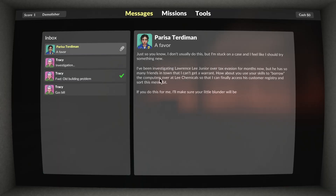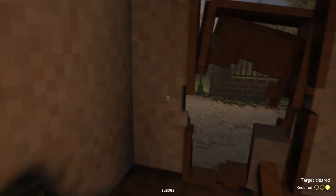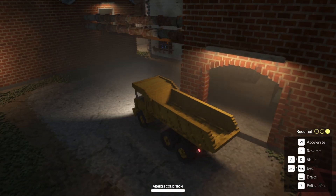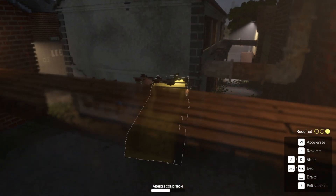My second mission was a heist where I had to steal the computers of a corrupt company suspected of tax evasion. This one was also really straightforward — I busted down a door to get the first computer easily. The second computer was in an all-brick building with bars over the windows, but all that required was hopping in a big truck and driving a massive hole through the wall to get it.